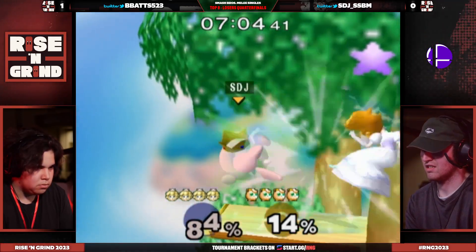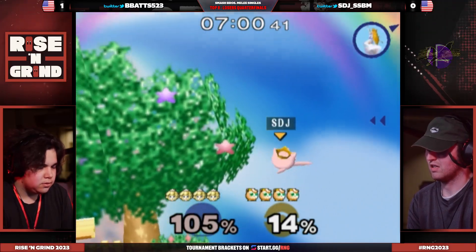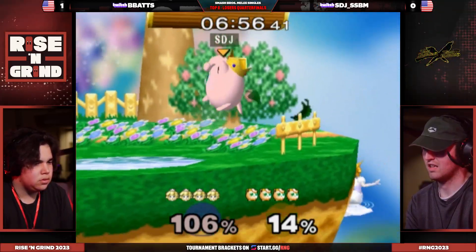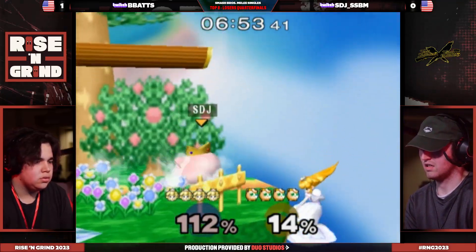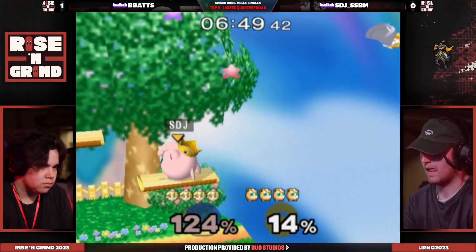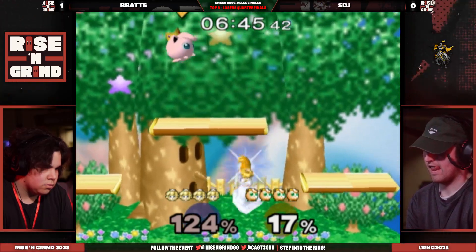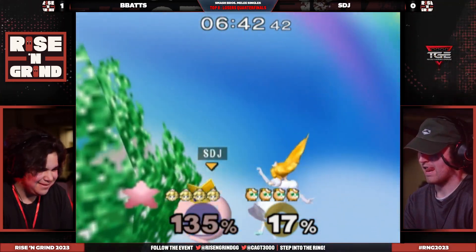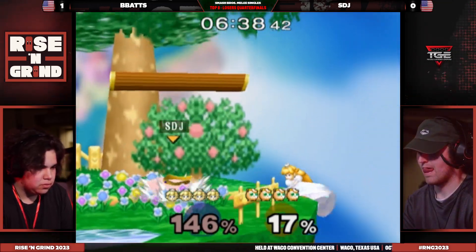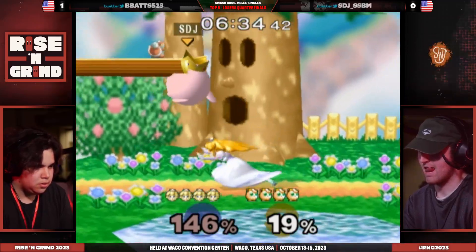We talked about STJ getting that top eight at Shine — obviously a very impressive showing. So this is the chance to kind of cement that, push further. We've seen B-Bats do well at local tournaments, take some names. You've got to take names on the road. B-Bats needs to find his way back into this game — this is more traditional of what we would see from Puff-Peach: the War of Attrition. STJ finding his hits slowly but surely, eventually he'll get the kill.